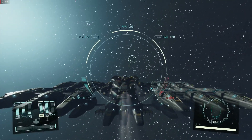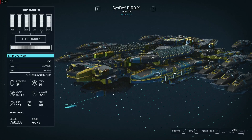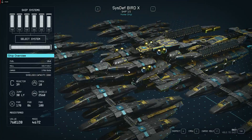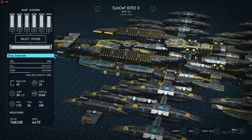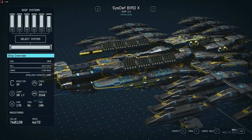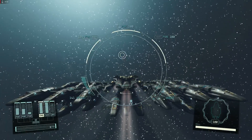This is an ion jet engine spaceship — it's a prototype, it's the Bird 10, a Sysdev prototype. I have several of them — I was working on them. You can put a better reactor, more crew, and everything else. Let's check how it looks inside.